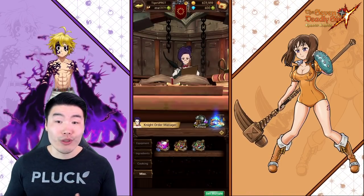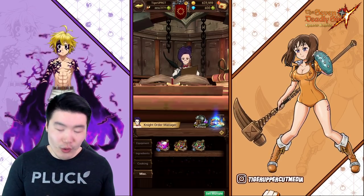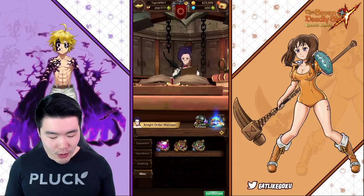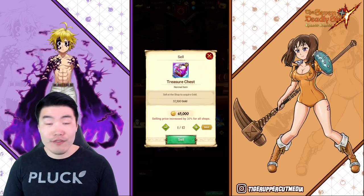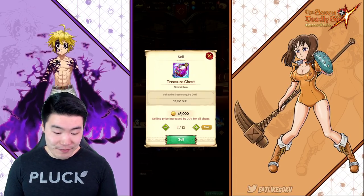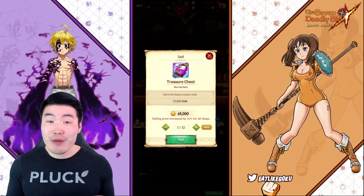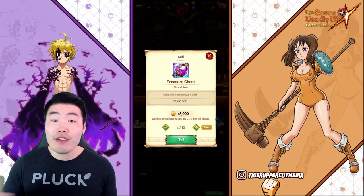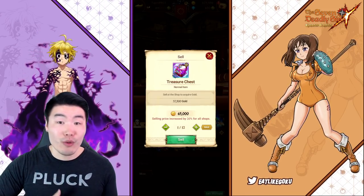So you're getting 20% more gold for every single chest you sell. Of course, the better the chest, the more value you're getting — the UR chest you'd be selling for like 120K or something. Right now I don't have a lot of chests because I just sold mine, but if you've saved up a lot or you're farming boss stages and getting a ton of chests, you could get a massive additional amount of gold through this buff. 20% is not a small buff — if you're selling 50 chests, that is a massive difference.